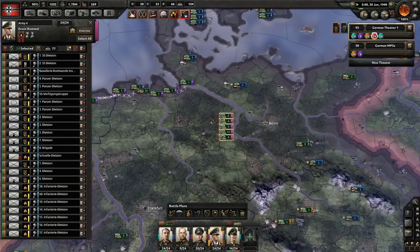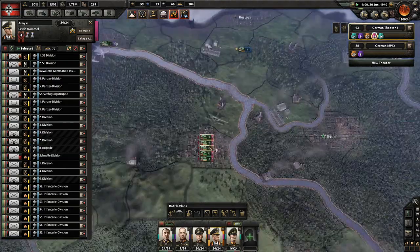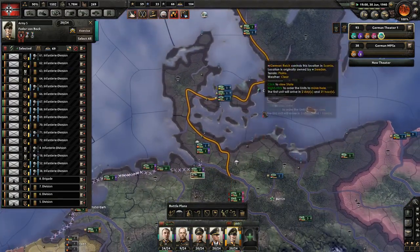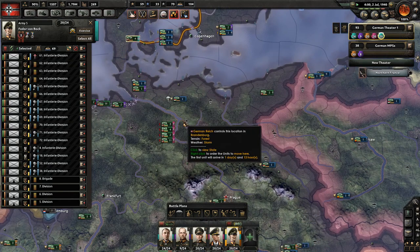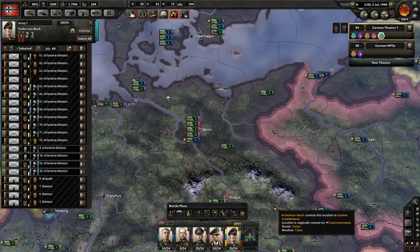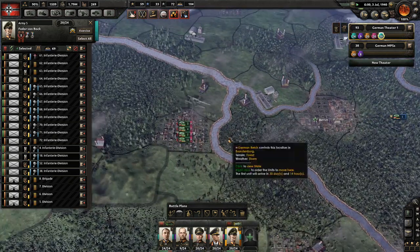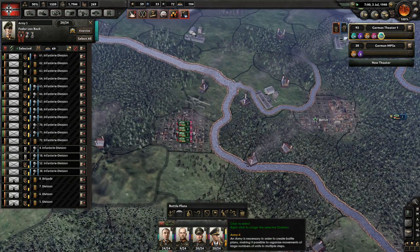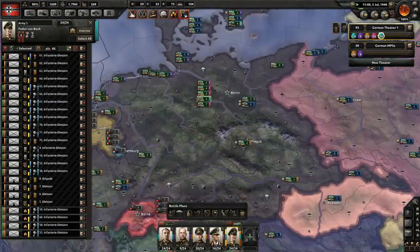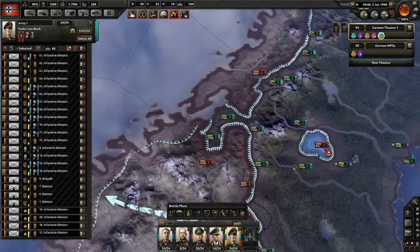This is Rommel. I'm going to take off these units and add them to this guy to help out here. Those are the mountain troops - we're going to knock them off, that'll leave more room in Rommel's division for tanks. Let's take four more off, remove those and attach them to this one. That's von Bock. I've grabbed four of these - one, two, three, four - they're green, could use combat experience. Swap them out over there and add them over here. That should be 24 divisions, 15 divisions, and 7 up here.